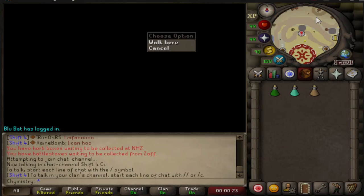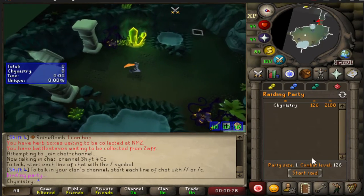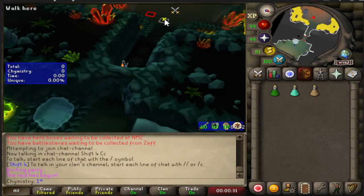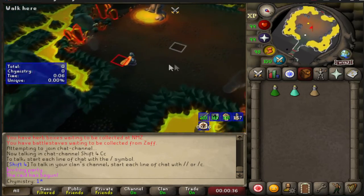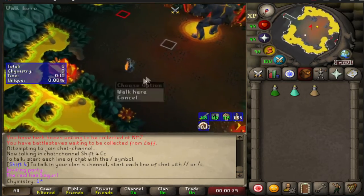Another creative change we could do with the Barrel Chest Anchor is make it like a smaller version of Dinh's Bulwark — what if it becomes a defensive type of weapon that is really good in defensive situations?